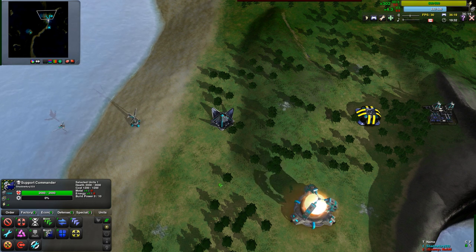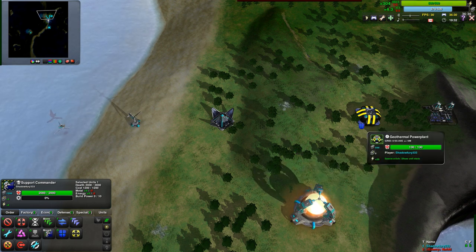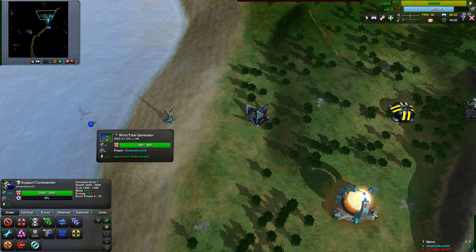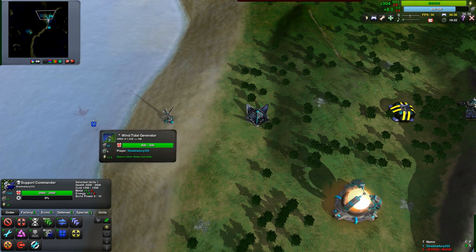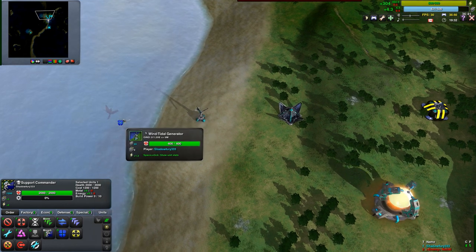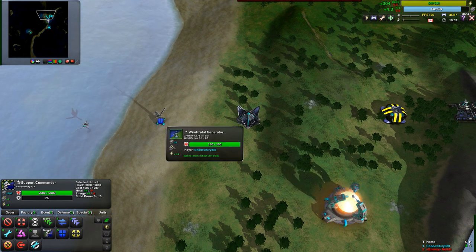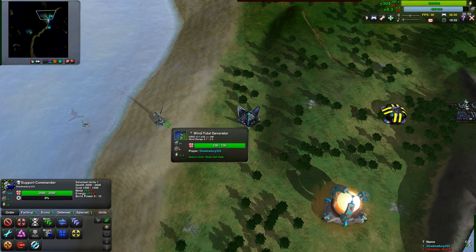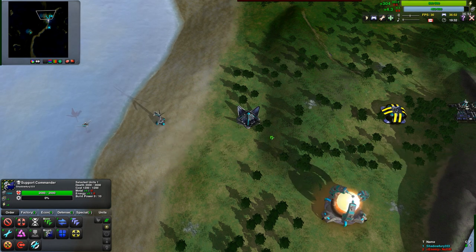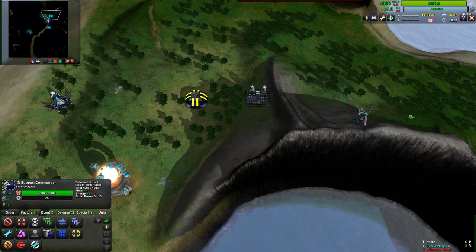In order to have an economy, you need structures to produce resources. First, we'll go over the energy structures — there are six, or seven, types. There are tidal generators and wind generators: in the water they are tidal generators, on land they are wind generators. In the water they produce a constant 1.2 energy and are very cost-effective. On land, production varies with time and elevation — right now one wind generator is producing 1.3 energy, while the one on the hill is producing 1.5. The higher they are, the higher their minimum energy production level.